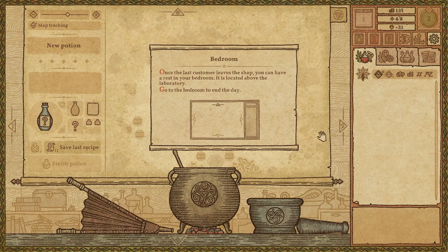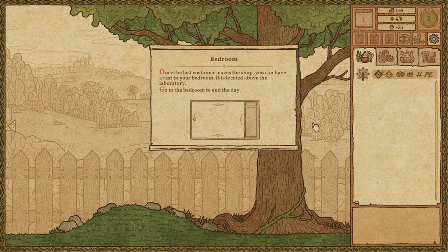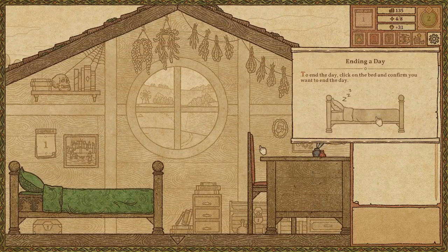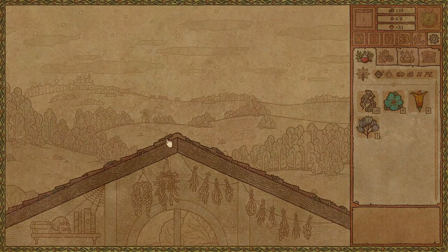Once the last customer leaves the shop, you can have a rest in your bedroom. It is located above the laboratory. Go to the bedroom to end the day. Okay, let me go to my bedroom — how about that? To end the day, click on the bed to confirm you want to end the day. And we are done.